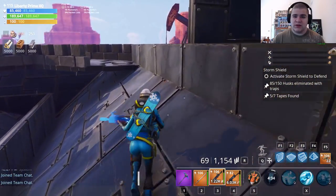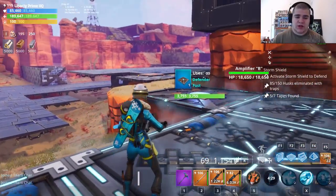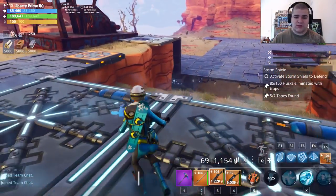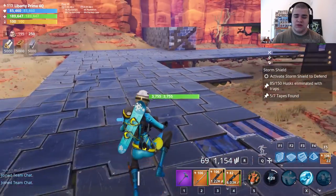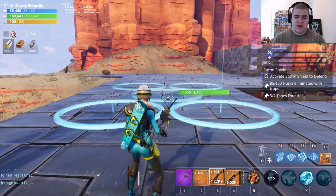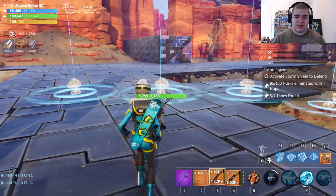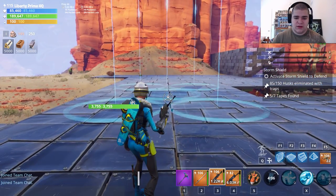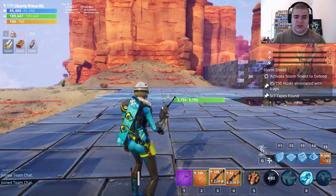The Banner heals structures slowly and I think it also increases their health. Players will now spawn where your Banner is, which is pretty cool. For Airstrikes, press the button and then press the right mouse button to select a different formation. As you can see, this gadget has two formations of attack.